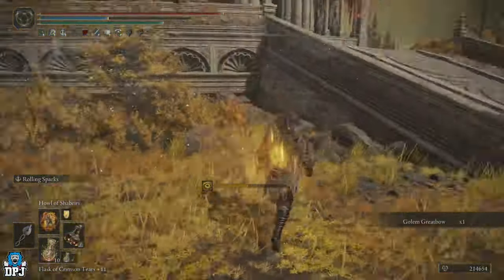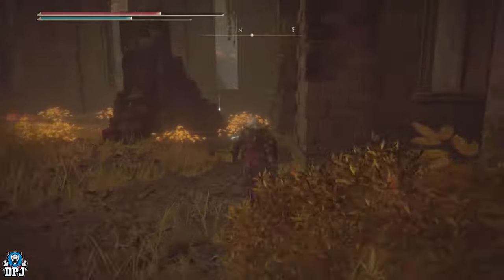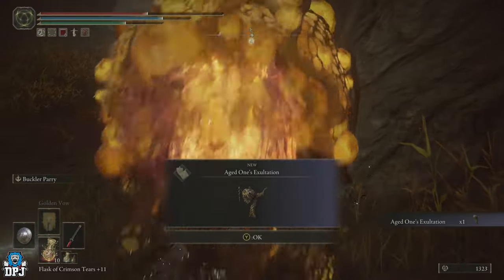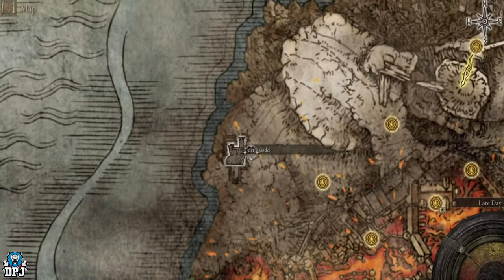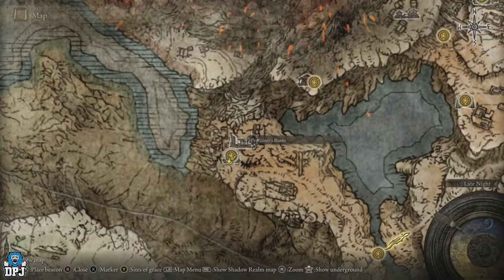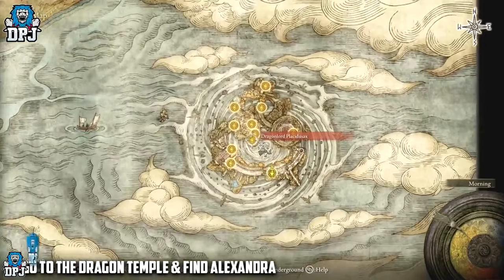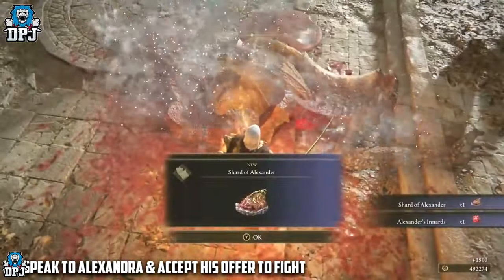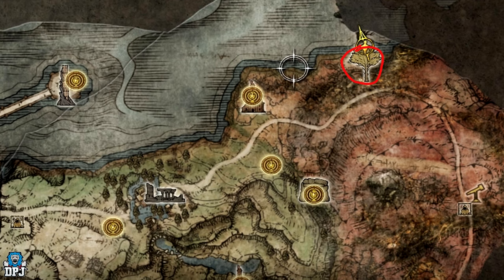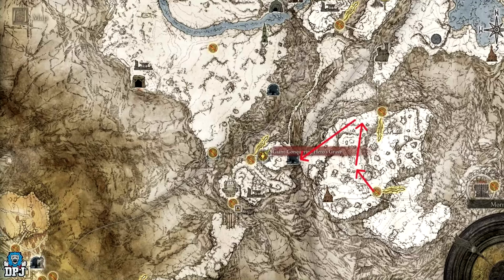Here's how you get the key items. The Frenzy Flame Perfume Bottle is found within a church in the Abysmal Woods area. The Aged One's Exaltation talisman drops from the untouchable enemy closest to that church, also in the Abysmal Woods. The Perfumer Talisman is located within the Perfumers Ruins in a chest below the stairs. The Shard of Alexander talisman is obtained by defeating Alexander in Crumbling Farum Azula. The Flame-Shrouding Cracked Tear is dropped by the Erdtree Avatar found at the Minor Erdtree in Caelid, east of the Smoldering Church. The Giant's Seal can be found in the Giant-Conquering Hero's Grave, a dungeon in the western Mountaintops of the Giants.